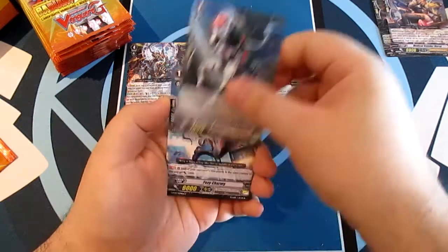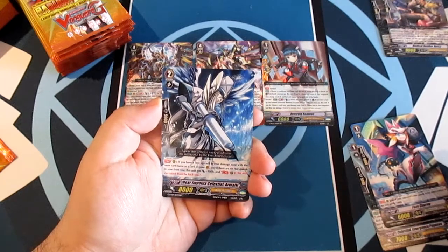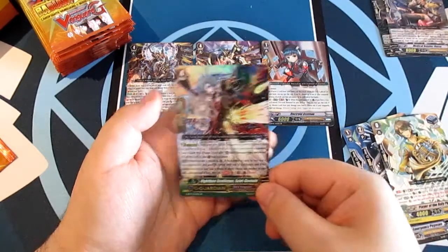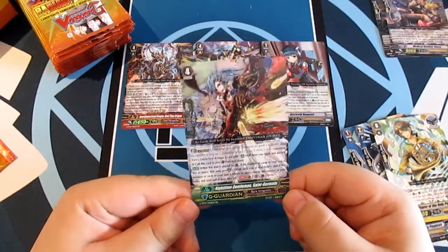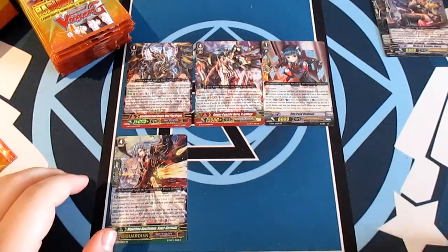Celestial Emergency Pegasus, Foxy Charmy, Rear Impetus Celestial Armighty, Armia, Player of the Holy Pipe Gary, and double rare Nighttime Gentleman Saint Germain — a G Guardian for the Dark Irregulars. Strong pull!